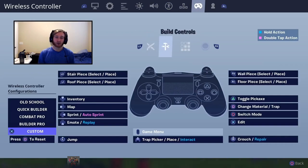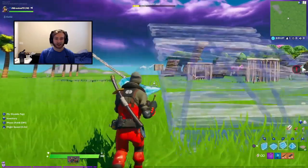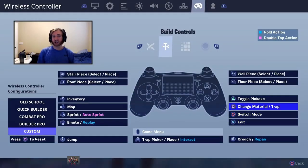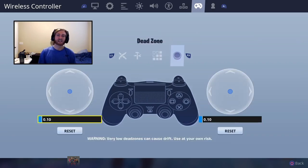Having Place Marker on touchpad also frees up build mode for traps on the touchpad again — so you can spam trap placement while aiming. Change Mats/Traps on Square in build mode — that's the one change there. You can have Crouch/Repair in build controls. The last thing I forgot to mention: dead zone settings. I have mine at 0.10 and 0.10. I use a thumbstick extender — Control Freaks or Evil Sticks from Evil Controller — which gives me more control over my aim, so I lowered the dead zone to compensate.